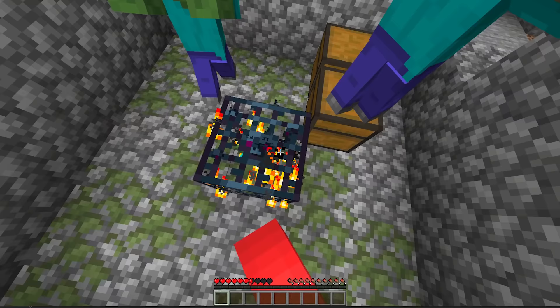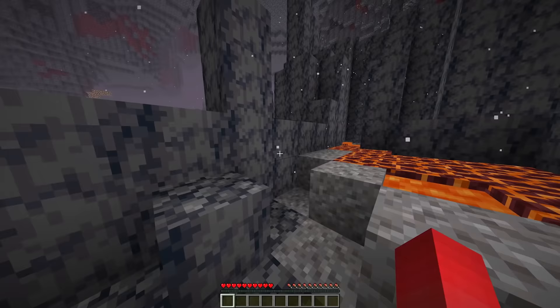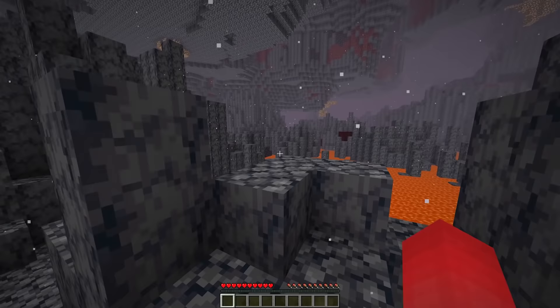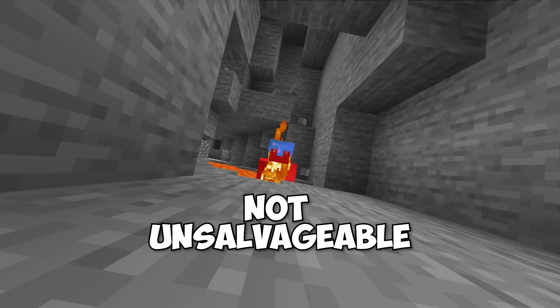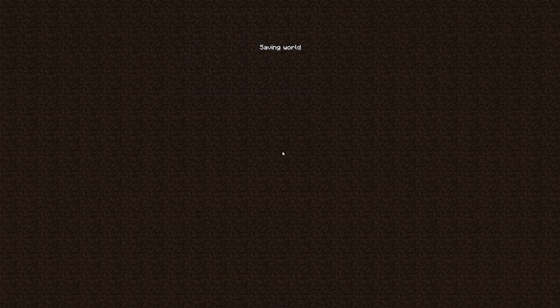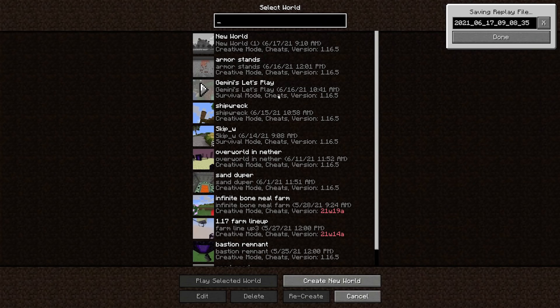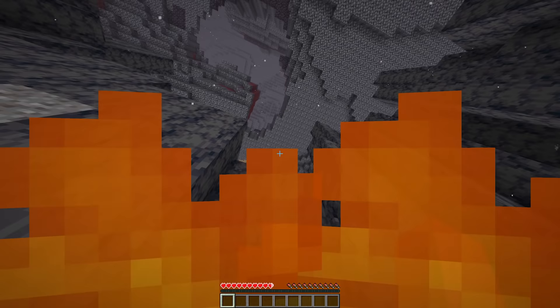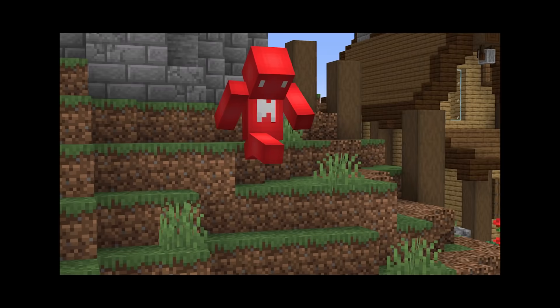Number five: single player can be a much riskier operation than a server — at the very least, you've got no one else to blame if something goes wrong. Say you're playing by yourself late one night and stumble into a nether river. The situation looks pretty dire, but not unsalvageable. One major exploit in single player is the ability to pause whenever you like. By quitting and rejoining constantly, you can use the brief seconds of spawn protection each time to maneuver yourself out of the situation. Is it cheating? Sure, but who said exploits have to be fair?